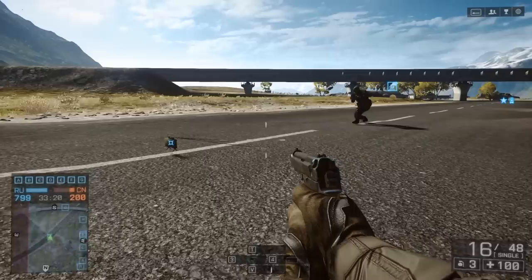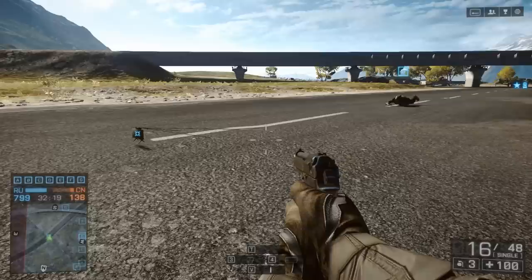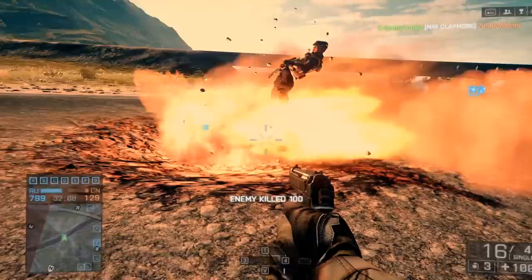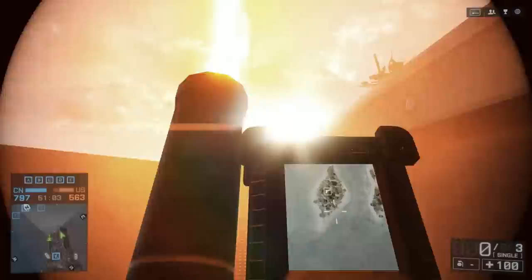Now let's cover something basic: claymores. You either love these guys or you hate them — you love them if you're using them, you hate them if you're dying to them. You cannot sneak past these in Battlefield 4; you used to be able to in Battlefield 3. You will die to one shot from these unless you have the flak jacket upgrade, which is only available for the defensive perk at level 3, or the anti-tank perk at level 4.